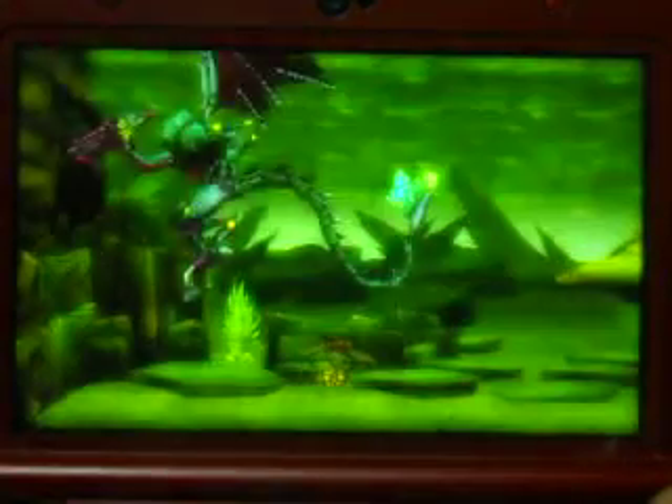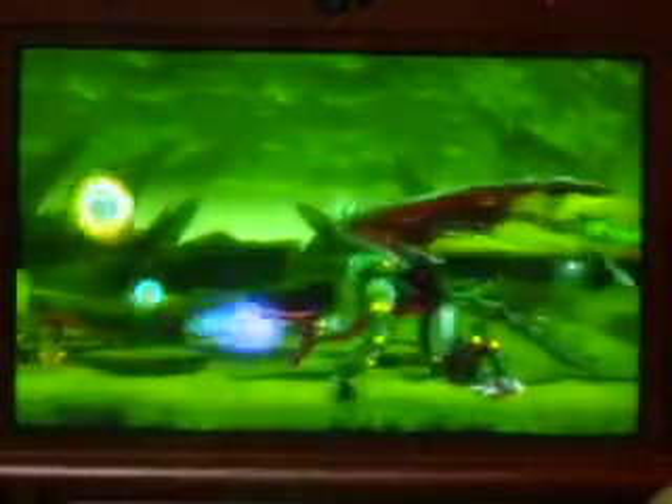When you're battling Ridley, you've got to be fast. You just gotta keep moving — you can't stop, because he'll keep on attacking no matter what. This is why it's good to have the reserve tanks, because you can get more extra energy, missiles, and energy for Samus. He's a tough boss. He's not an easy boss to take down. It's a lot harder in Fusion mode.